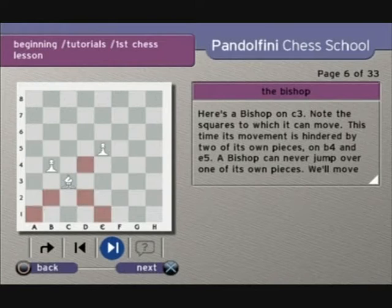There's loads of lessons. Note the squares to which it can move. This time its movement is hindered by two of its own pieces on B4 and E5. A bishop can never jump over one of its own pieces. We'll move this bishop to D4.